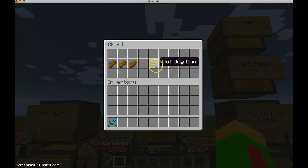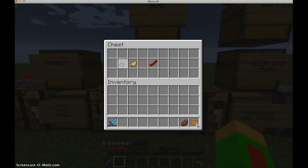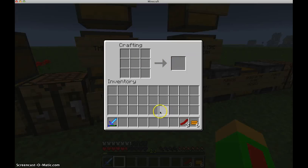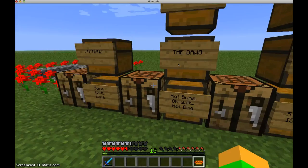To make a hot dog bun you're gonna need three bread, just like this, in the middle — you'll get six hot dog buns. Then you're gonna need some steak and some cooked pork chop to make the sausage, and then all you do is add them together like this and you'll get a yummy hot dog that you can chow on.